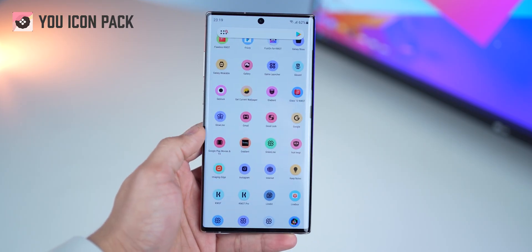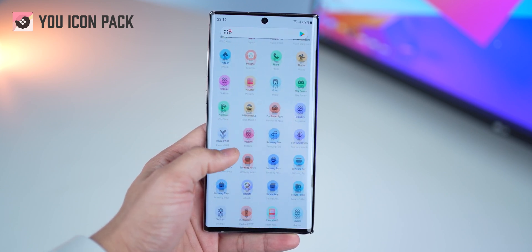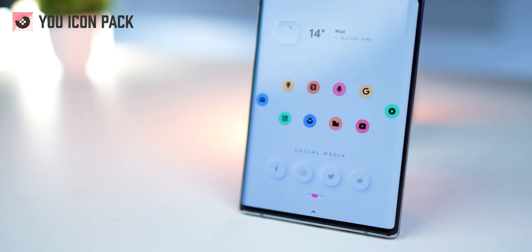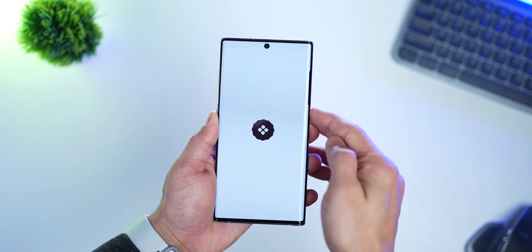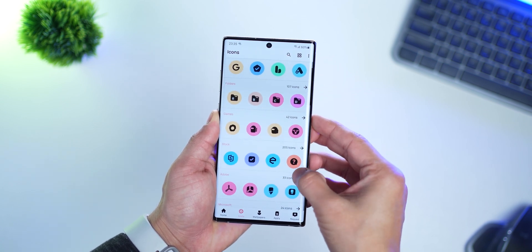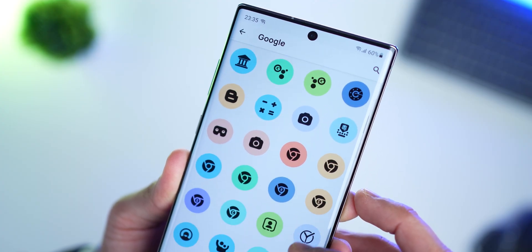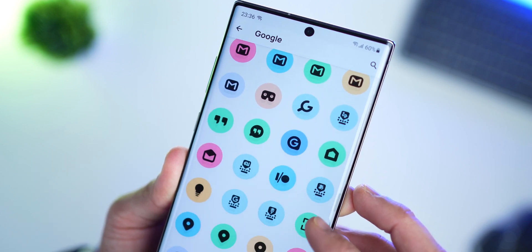The icon pack is the big highlight here. It packs a bunch of pastel colors, which is a trending rage these days and they look really nice. They add a pop to your experience and look even better on light wallpapers, although they also look pretty phenomenal on dark walls. It's called You Icon Pack and it packs over 3000 custom designed icons — a pretty decent pack size, and just look at all these colors.